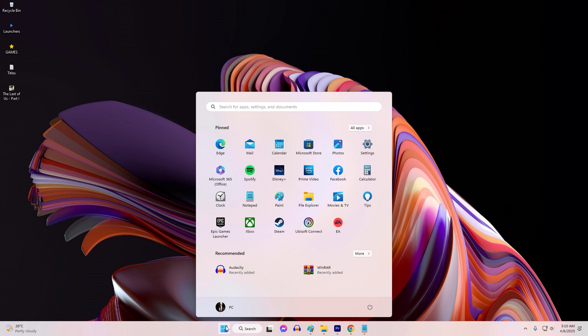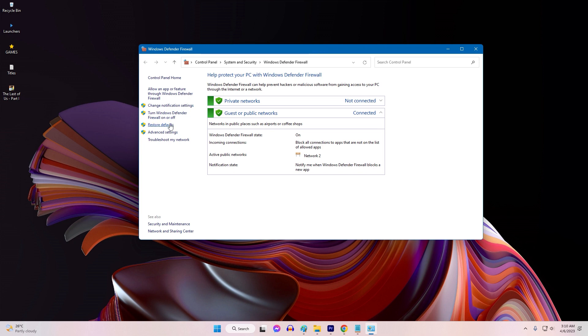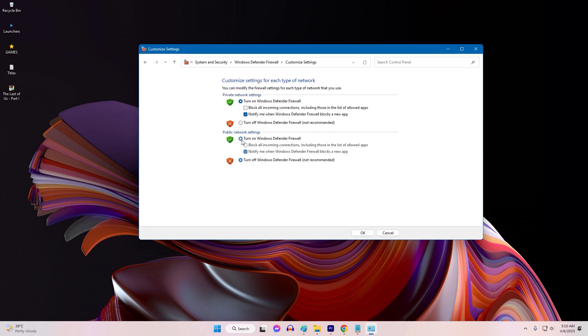To disable Windows Firewall, launch the Start menu and search for Windows Defender Firewall. Click Turn Windows Defender Firewall on or off, then select the Turn Off option for both private and public networks. Make sure to turn it back on again after playing the game.